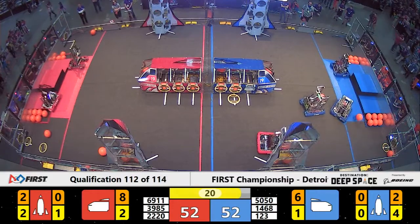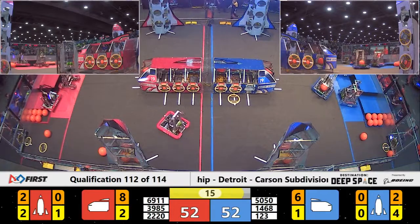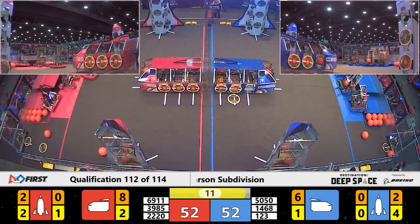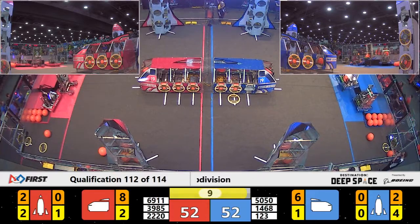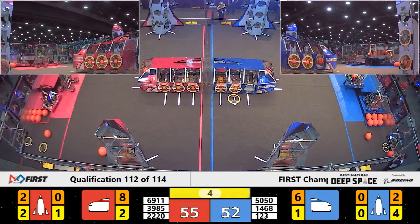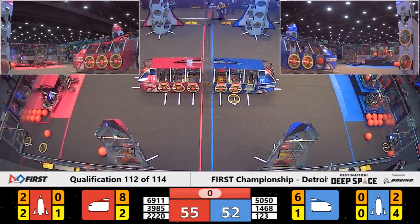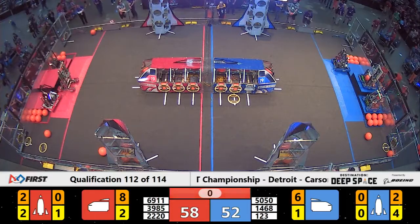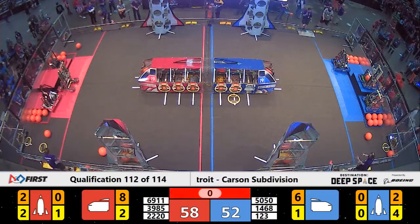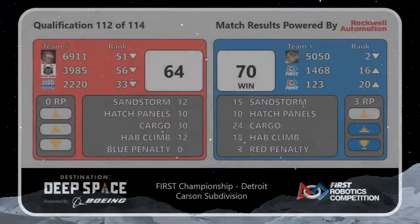Team Cosmos is trying to ascend, while 50-50 accidentally runs into their partner. Cowtown muscles in for the level three climbing position — they deploy, but it's a bit cockeyed. Can they keep it? With seven to go, 50-50 pushes forward. They're not going to have time — or will they? They do! And the Blue Alliance wins it!